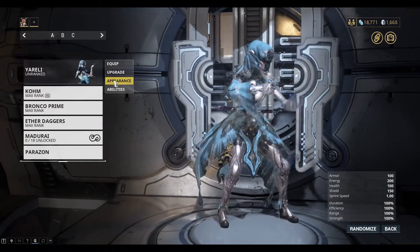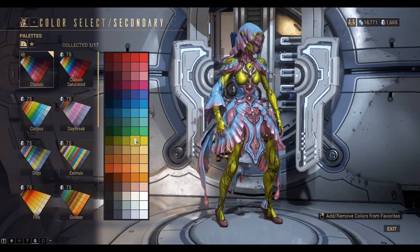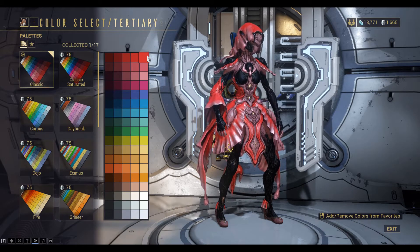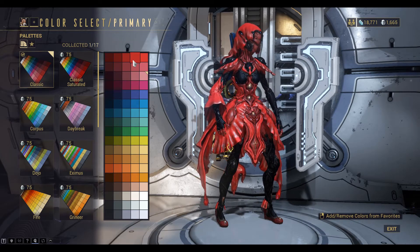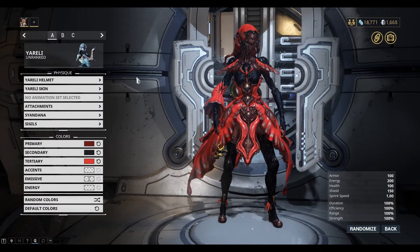I'm looking at the ocean colours but I might change mine up a bit — maybe like a yellow or a red. Maybe black on the secondary. Yeah, the red looks good. Maybe a bit darker on this one — the dark red looks really good too. Looks mean. Yeah, I like that, that's pretty cool. That'll do for now anyway.